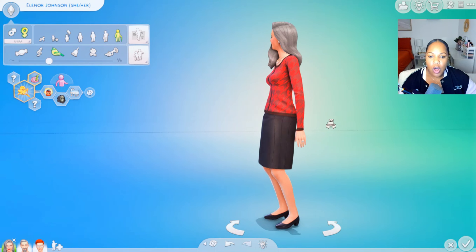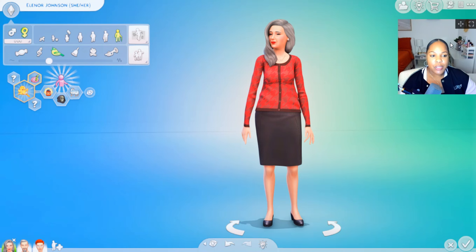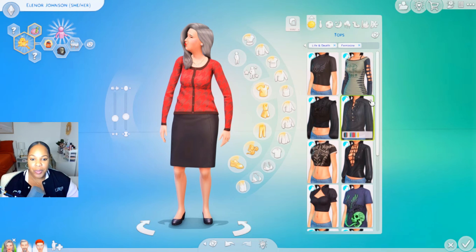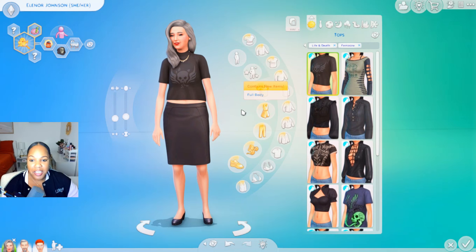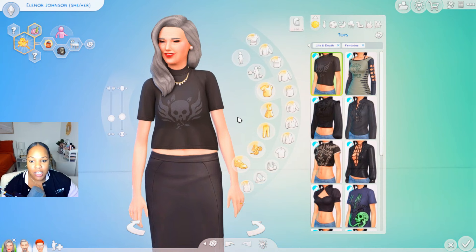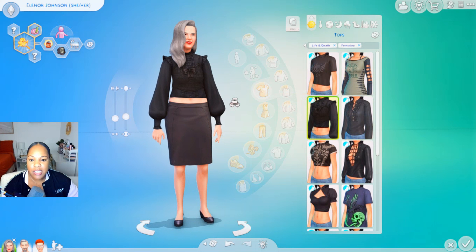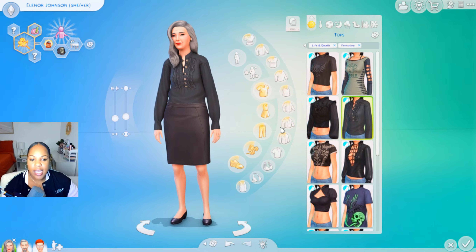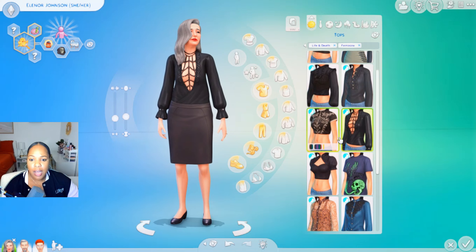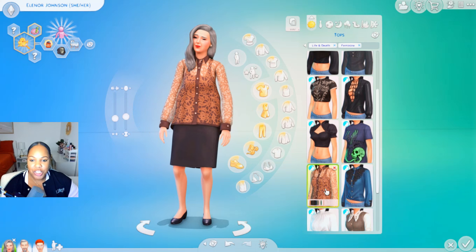So we've got Eleanor all good in terms of her traits, but I think we should definitely get started with picking some outfits. Let's see what we have offered by this expansion pack. We've got a lot going on in terms of clothing — they seem pretty young. I don't see Eleanor rocking a rock shirt, but we can definitely try to find something more in her wheelhouse. I'm really liking this black shirt — I think that's actually pretty cute for her as an elder Sim. Definitely don't see her in a crop top. Maybe for the daughter Adrian, that might be good.